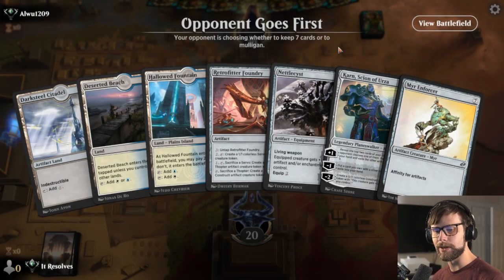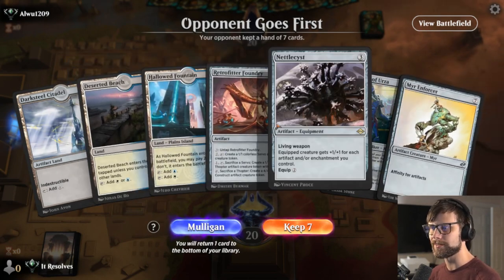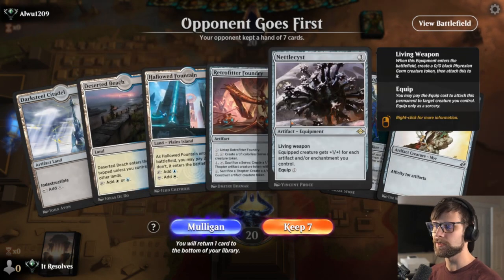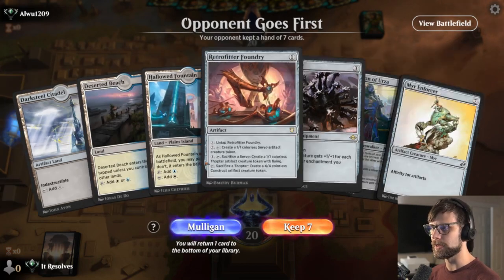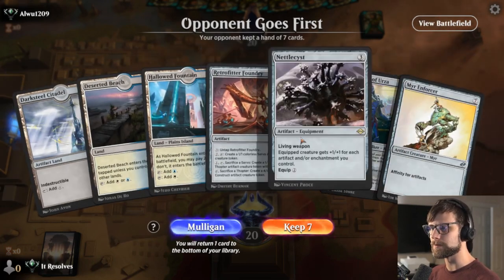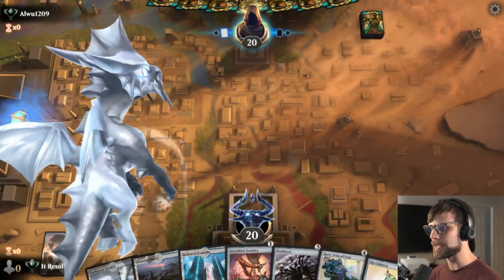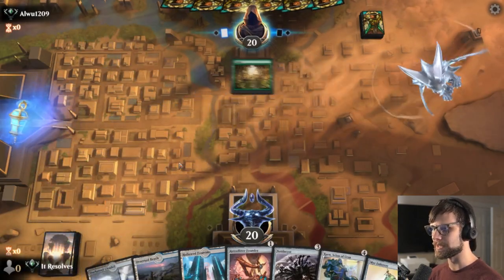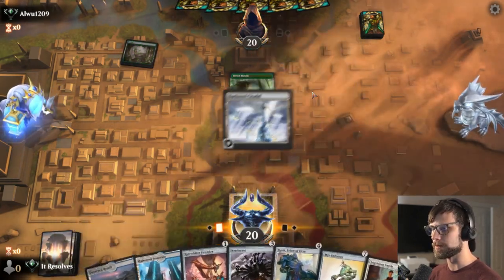Here we are for game number one and this is an okay hand — not really a great start honestly. We don't have any crazy good early game threats but we can get some artifacts down pretty quickly. Generally speaking I think you would want to send this back just because you really don't know what we're up against, and it looks like Elves is going to be the play.